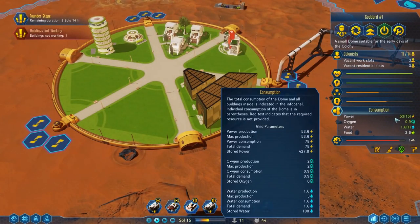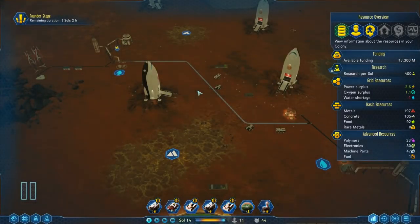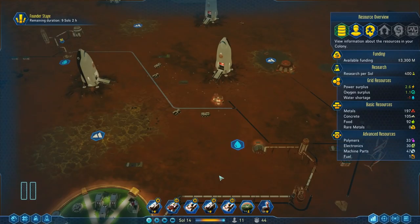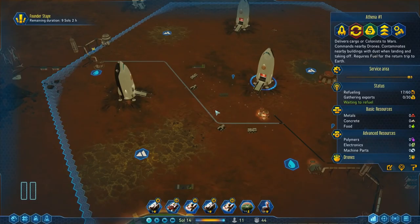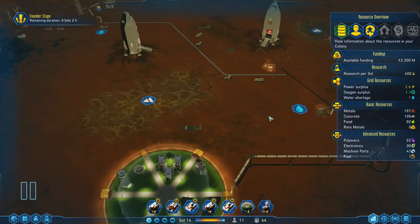What's up Martians, this is KG4A and welcome back to my let's play for Surviving Mars. Today we are going to get more power, more water, we've got to fill up some rockets. I want to send some rockets back to Earth and get more people on this planet. If you enjoy the video please remember to uncage that like button, and if you're new here please subscribe for more daily videos.